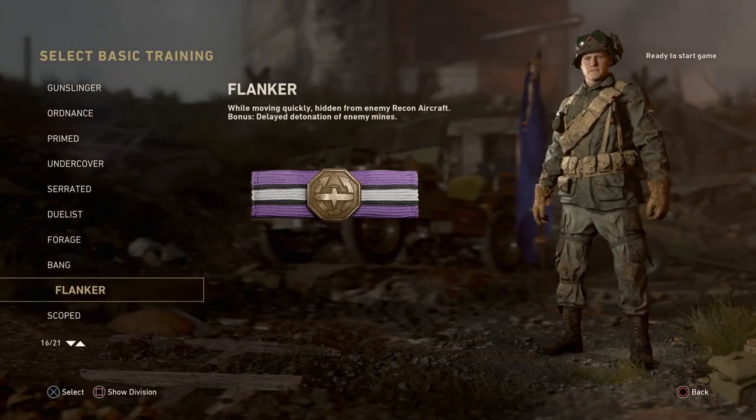Moving on to Flanker — this is something a lot of people are happy to see. It keeps you hidden from enemy recon aircraft while moving quickly, like Ghost in the past but only working when you're moving around the map — similar to Treyarch's approach. In addition, you get delayed detonation of enemy mines.